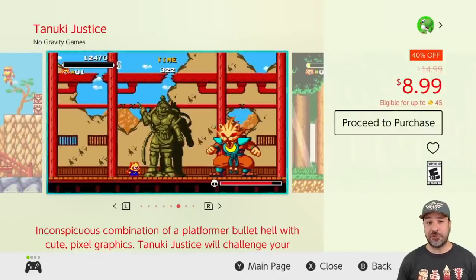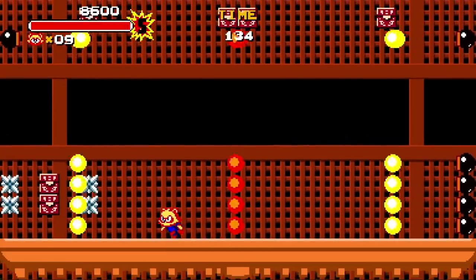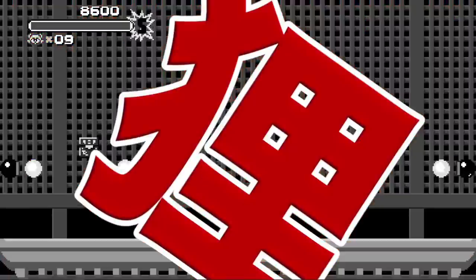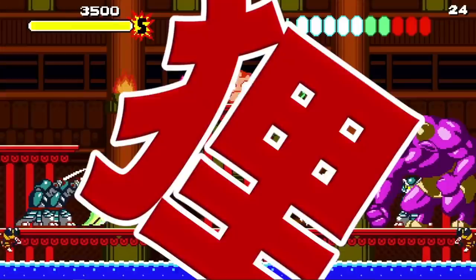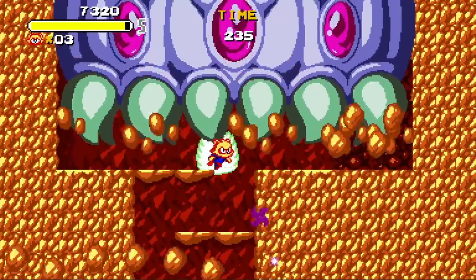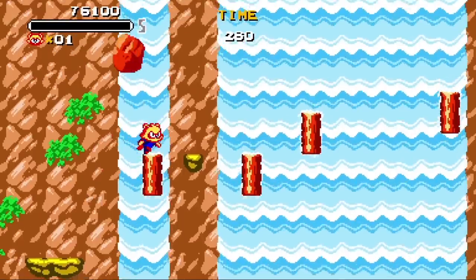Next on the list we have Tanuki Justice at 40% off for $8.99. This is a 2D action platformer slash bullet hell where only one hit automatically kills you. I actually played this game on stream this week to show everyone just how amazing and at the same time difficult it is. If you're into difficult 2D side-scrollers, definitely give Tanuki Justice a shot. There are only six stages, but trust me — it's going to take tons of tries and memorization to get through this game.